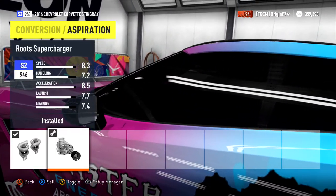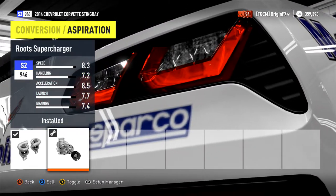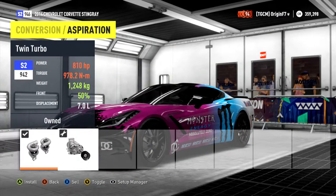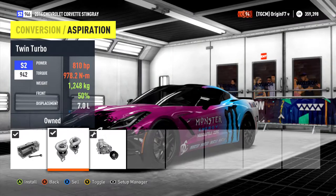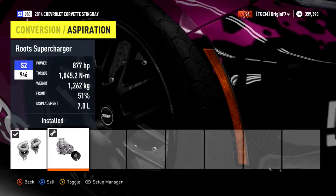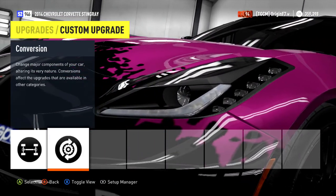For the conversion, we've got a roots supercharger. You get quite a bit more power out of it — like 67 horsepower. Usually I go with the turbos, but I couldn't be bothered with the lag this time. You get a little bit more power out of the roots supercharger, so it's probably your best bet. The more power you have in this game, the better your drift is.